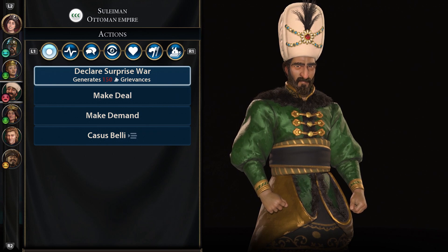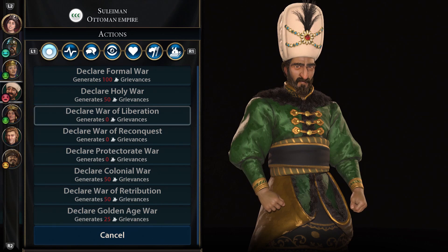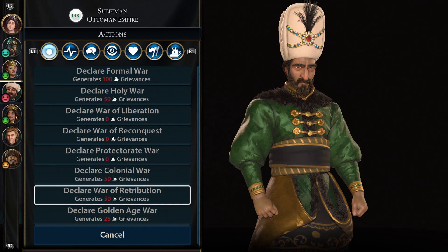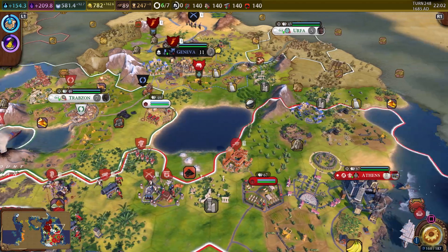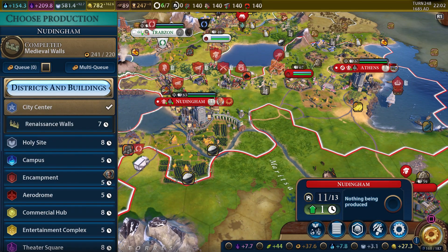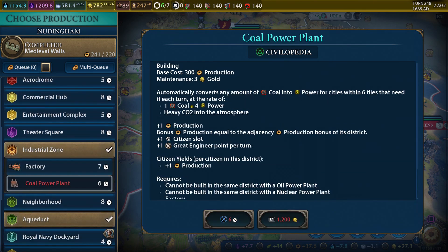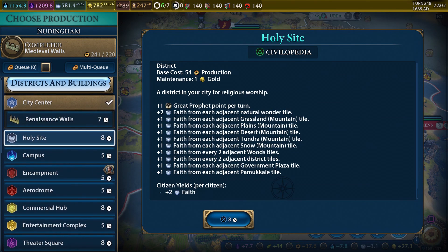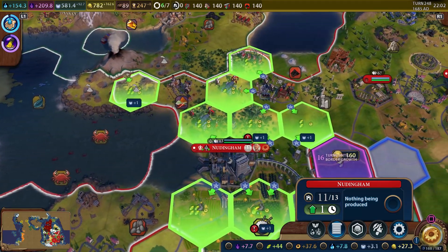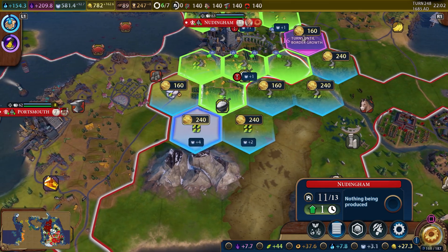We still can't declare war yet — one more turn left. Next turn we will declare war and hopefully they haven't taken Istanbul yet. The medieval walls have been constructed in Newtingham. Since this is a frontier city it might be wise to get the renaissance walls — but we said we were getting a holy site in Newtingham because it needs one. We'd have to purchase it though which would throw a kink in my plan of getting the balloons. So we'll get the renaissance walls and then get the holy site once we have the money to purchase that tile.